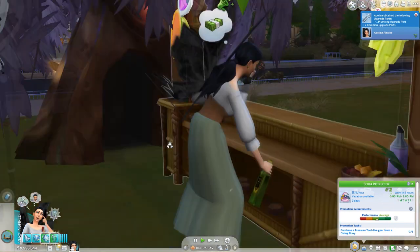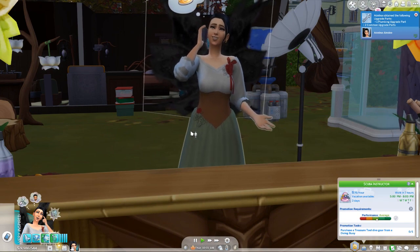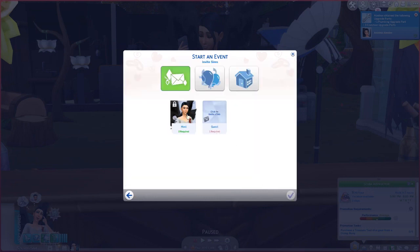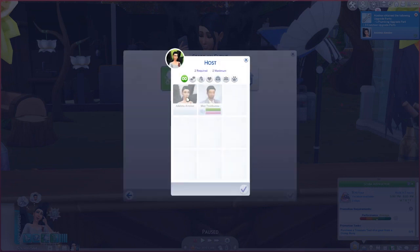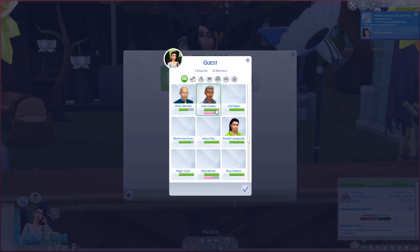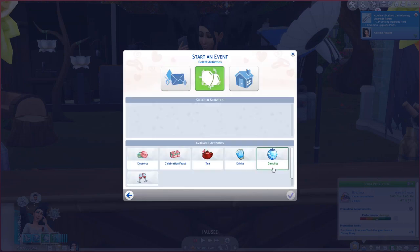Okay, so first you're gonna go to your phone and tell it to play a wedding event. You must have the My Wedding Stories game pack in order for this to work. Then you will scroll down to engagement dinner. Underneath host you will see it has my Sim Adelina and her fiancée Max in the host window. You must have at least one guest, but we're gonna choose as many guests as we can possibly choose.